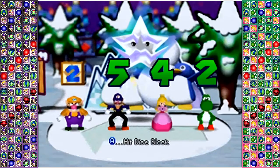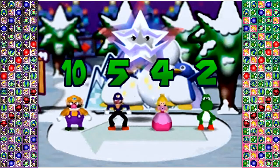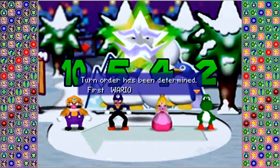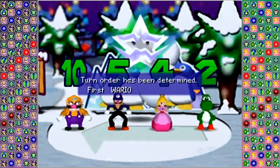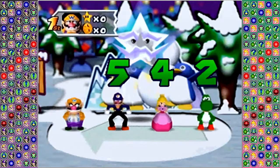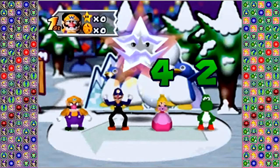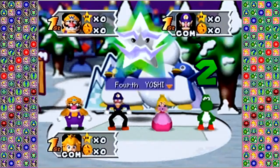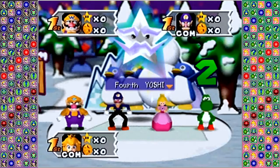Anyway, we've got to hit this dice block for Wario just to get him going. A 10! That works out for me, because since the Millennium Star doesn't want to explain anything about the board, it'll let me do it. Turn order has been determined: first is Wario, second is Waluigi, third is Peach — I said fourth, I can count — and fourth is Yoshi.